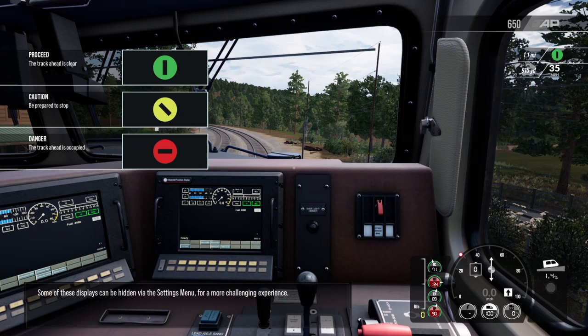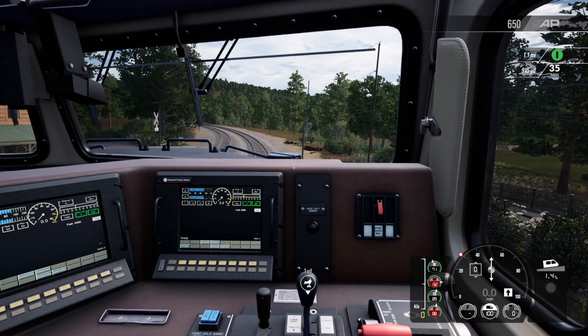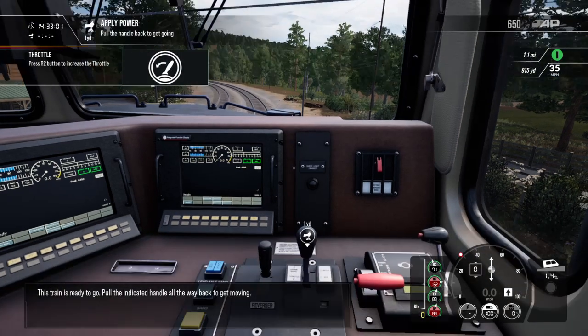Some of these displays can be hidden via the settings menu for a more challenging experience. This train is ready to go.